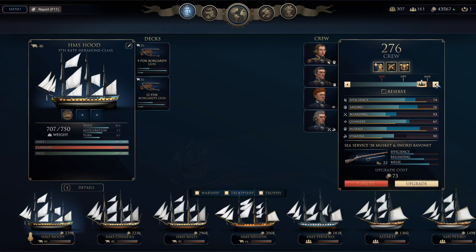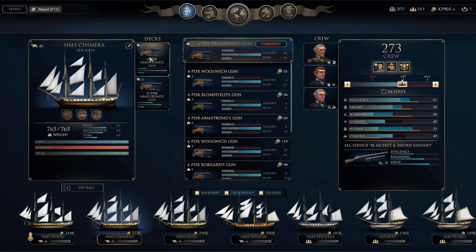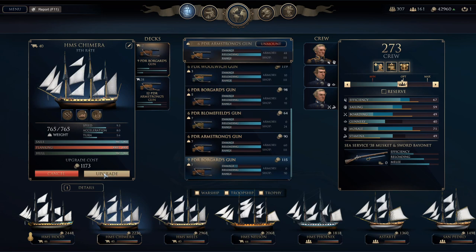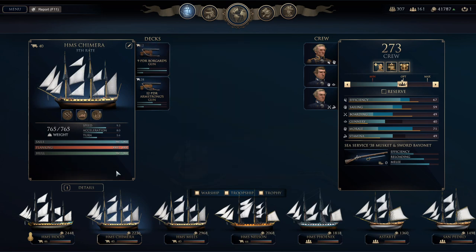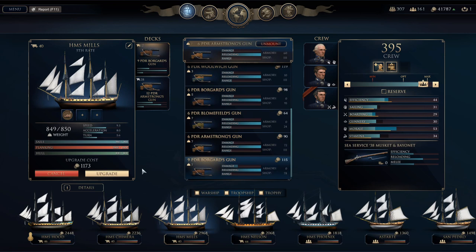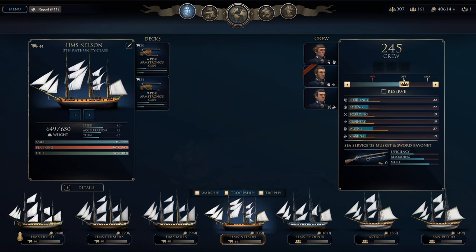We have some room for upgrades on the Hood as well. I'm going to start by adding to her crew — we're going to max out. We don't have enough weapons so we can only go up to 298 on the Hood. Let's go ahead and do the same on the Chimera — it's only going to cost 1,173 to get them. Mills has 90, and then the Nelson.